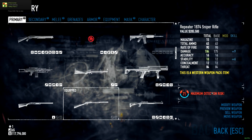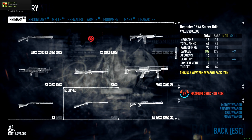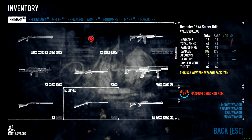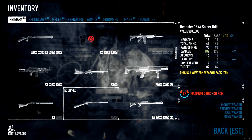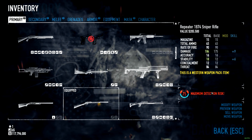Hey guys, Saxon with GoodTimeGaming and today we're gonna be taking a look at the new Repeater 1874 sniper rifle. This is the rifle that was included in the recent Western pack and it is classified as a sniper rifle, not a regular assault rifle or anything like that. So let's take a look at it, see what kind of stats we have, what kind of mods we have, and see what we can do with it.